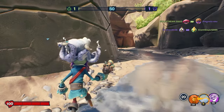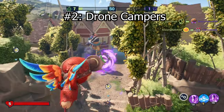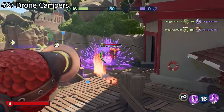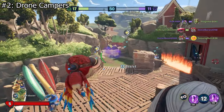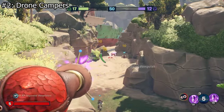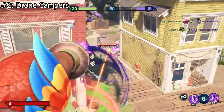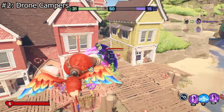Speaking of camping and drones, in our number 2 spot we have the Drone Campers. These players sit in the back of the map as Deadbeard or Cactus and do nothing but use their Garlic or Parrot drones. It's an overwhelmingly cowardly way to play the game, and getting shot from above by a tiny little drone is no fun — especially when it happens over and over, because that's all these players use. Now for some characters it's easy to shoot down the drones, but that's not always the case.